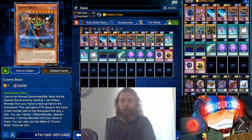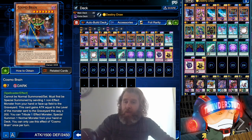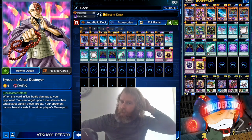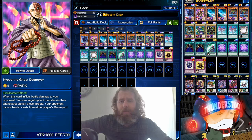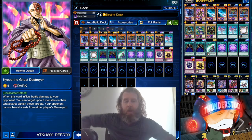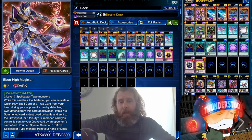It's pretty free-to-play friendly. I've run two Cosmo Brains because he's in two different structure decks, so you can get him entirely with gems. He's an older card — you might not have him — but he's not critical. You can use any Spellcaster you want as a special summon target with Navigation. He just has cool effects. We also have one Illusion Master.